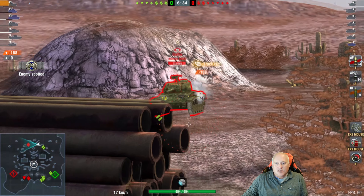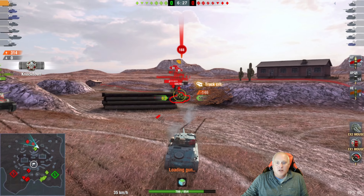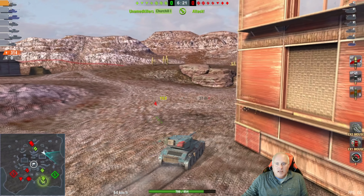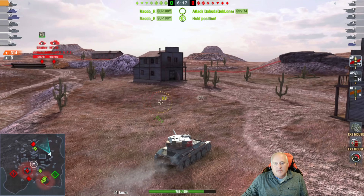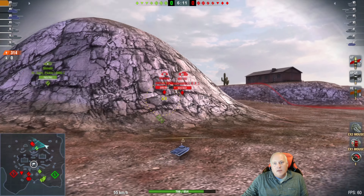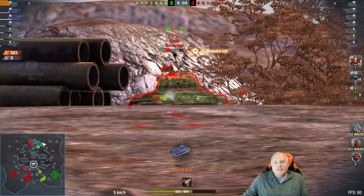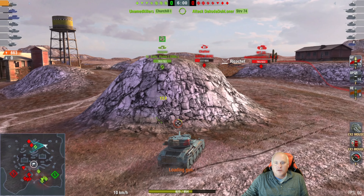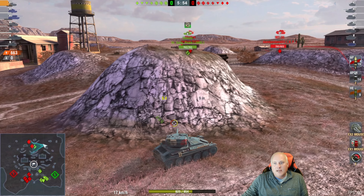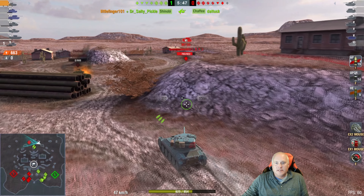As soon as I spot somebody — there's the Chaffee not looking at me, so we're able to get the first shot. But because the MT 25 was over there I decided to make a run for it and get down this hill. We didn't quite get the second shot off as we went over that hill and lost that gun depression. We'll make a run back — you can see them still shooting at me. We've unloaded another clip. Chaffee goes down, which means we can push on the MT 25.